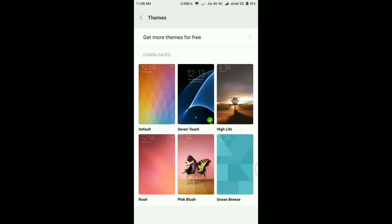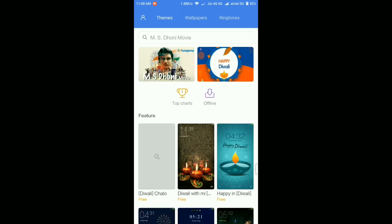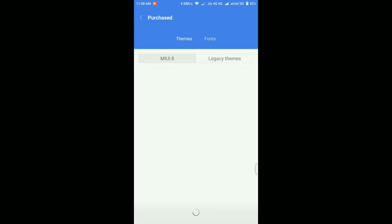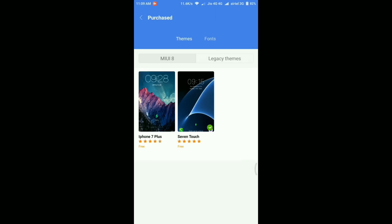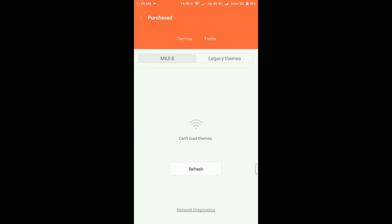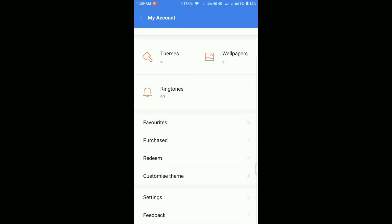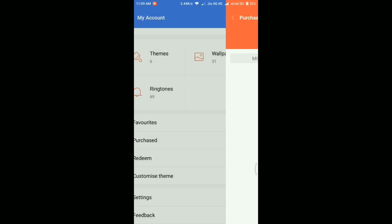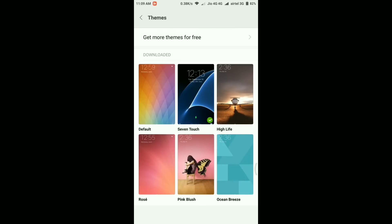Let's go to Themes and I'll show you the main optimization done in this update. In the Themes option, go to Get More Themes, then click the small account icon and tap the Purchases option. Here you'll find a MIUI 8 as well as a Legacy Theme option. It shows themes that are pre-installed or downloaded by any third-party application, and it will show fonts if the theme supports any. The theme I'm currently using doesn't support extra fonts, so nothing shows here. That's the small change - just a small optimization.